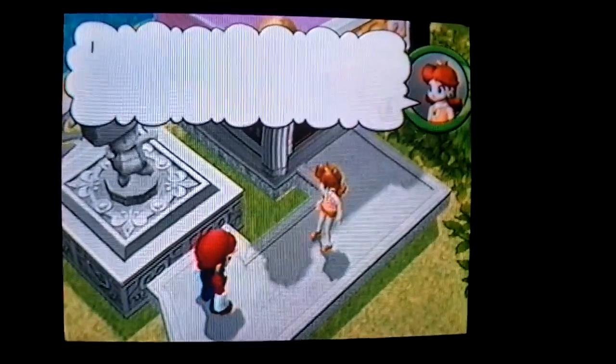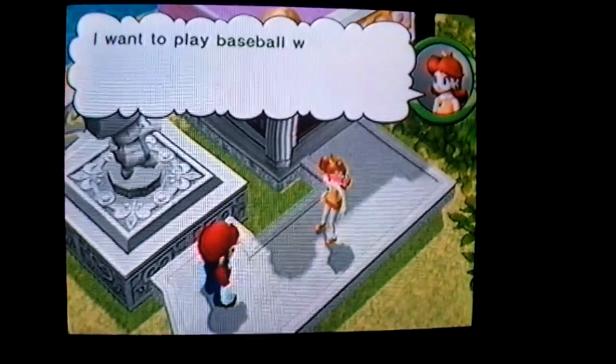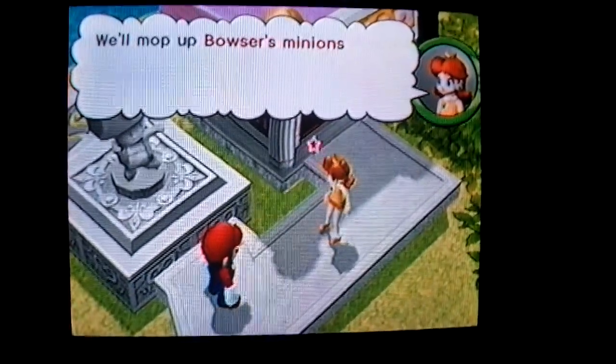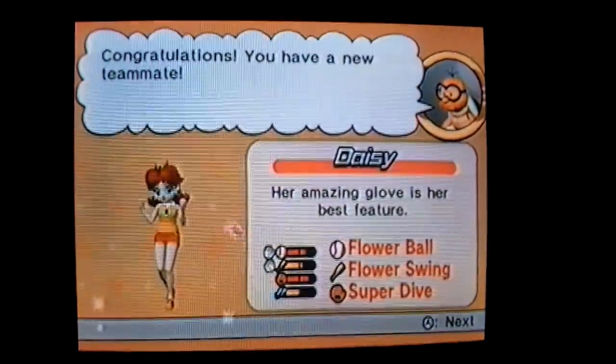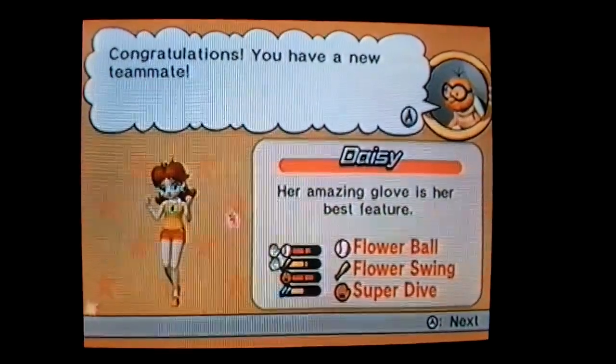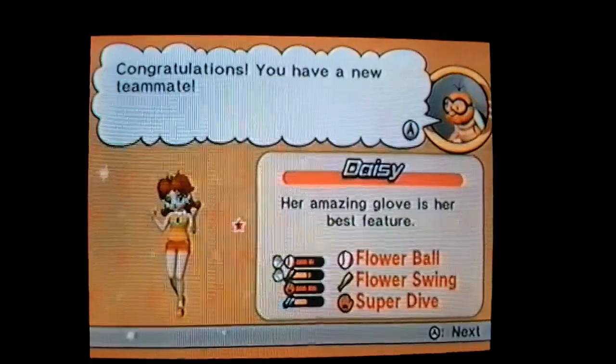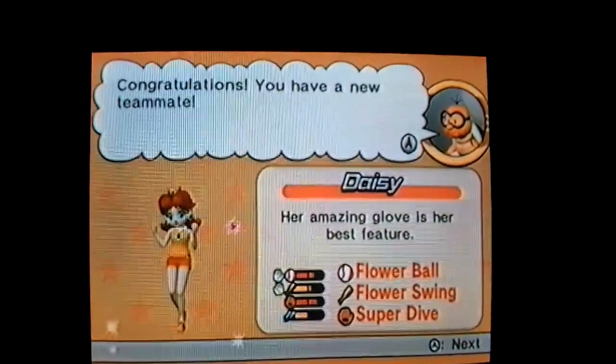Take me with you, okay? I want to play baseball with everyone. We'll mop up Bowser's minions together. Congratulations! You have a new teammate — Daisy. Her amazing glove is her best feature. Special pitch: flower ball. Special swing: flower swing. Special ability: super dive.